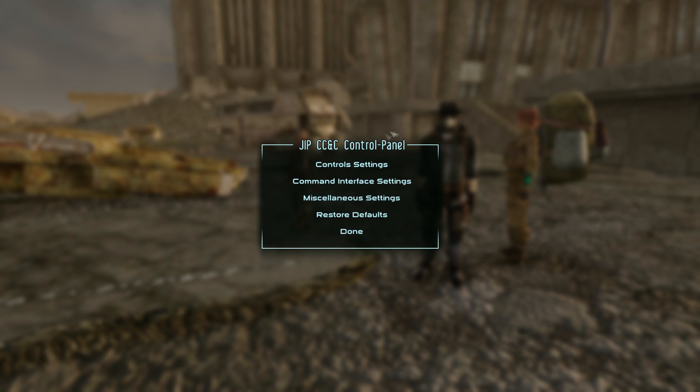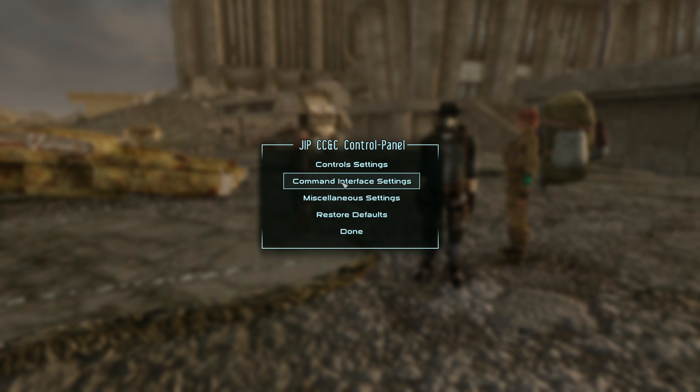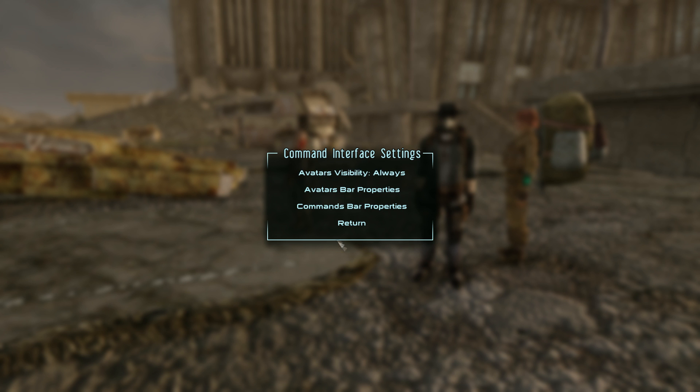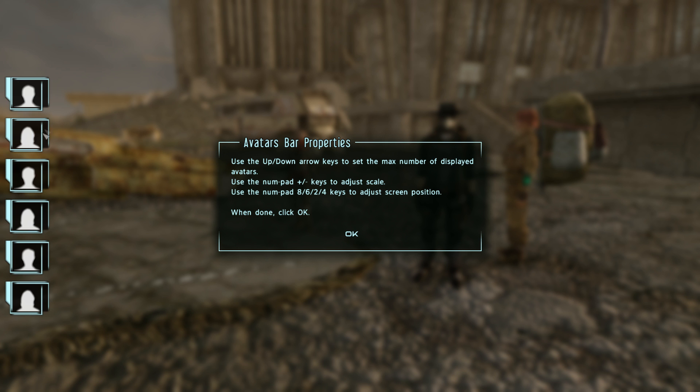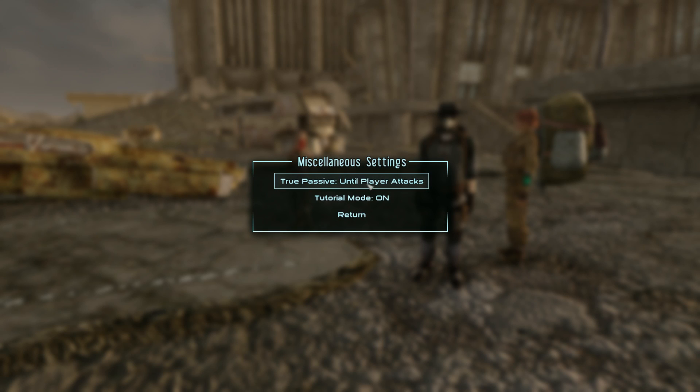That's going to pop up a menu where you can choose your different controls like hotkeys. You can go to the Command Interface section, which determines whether you want the menu displayed all the time, only when in combat — kind of like an immersive HUD type of thing. Right now I have it set to only pop up in combat, but I'm switching it to always on to better show off this mod. The Avatar Bar Properties section is where the companion heads-up display is positioned; I have it on the left side of the screen. There's also a miscellaneous section with tutorial mode and other settings.